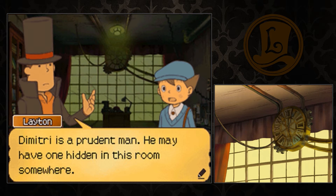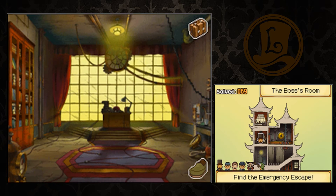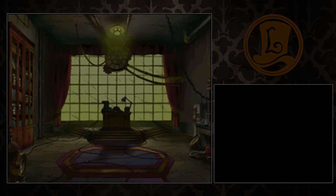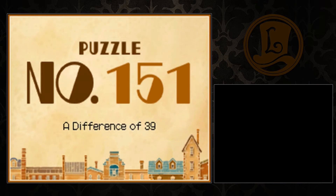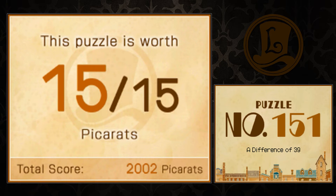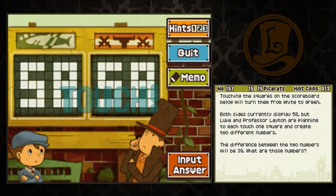Dimitri is a prudent man - he may have one hidden in this room somewhere. We must search this place thoroughly. We're in luck! We found a hidden puzzle! Puzzle 151: A Difference of 39. Touching the squares on the scoreboard will turn them from white to green. Both sides currently display 58, but Luke and Professor Layton are planning to each touch one square and create two different numbers.